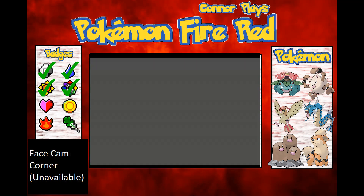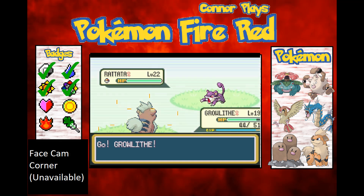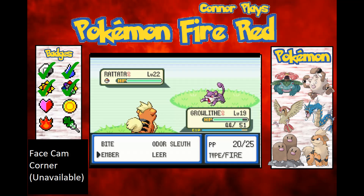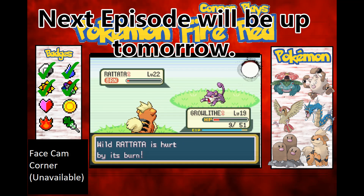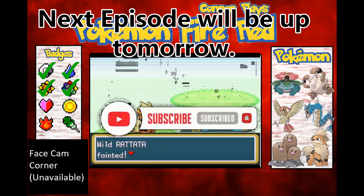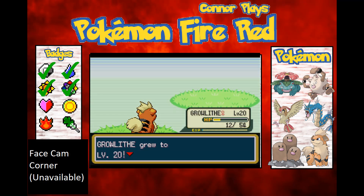Another Pokémon — come on! Level 22, Raticate. A bit of a feisty one! Used Ember — burned it! Finish it off. That should get me to level 20 now. Awesome!